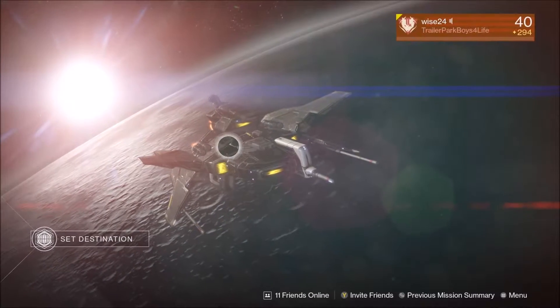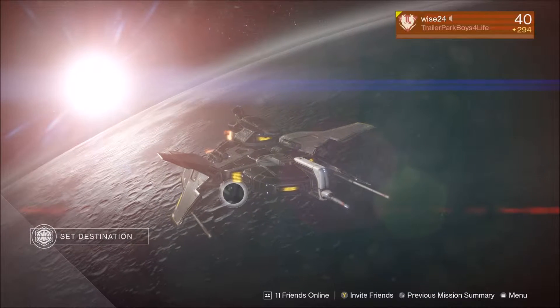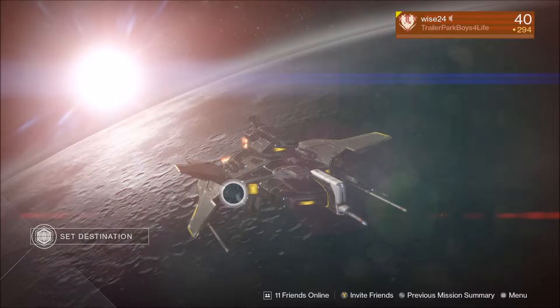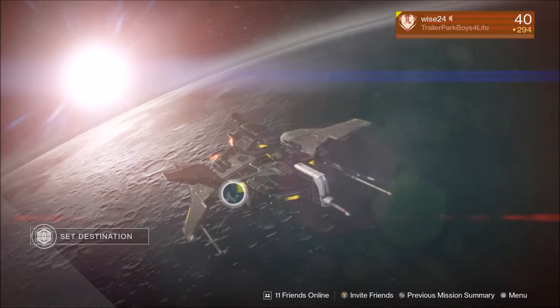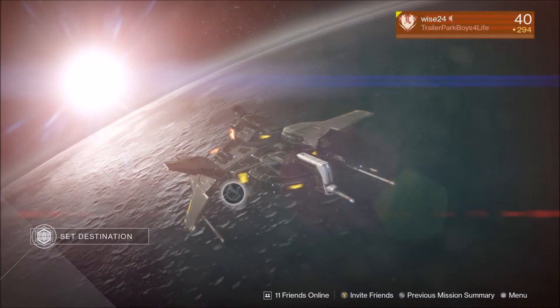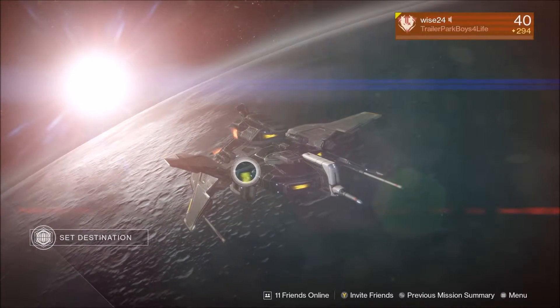What's up guys, wise24 here. Today I'm going to be showing you guys how to get the exotic specific weapon for each class. The Titan is going to get an auto rifle called the Fabian Strategy, the Hunter gets a hand cannon called the Ace of Spades, and the Warlock — which is what we're on right now — is going to get the Tlaloc.